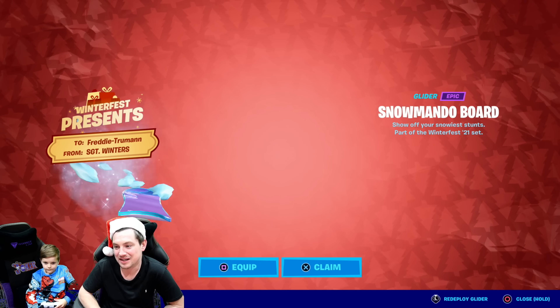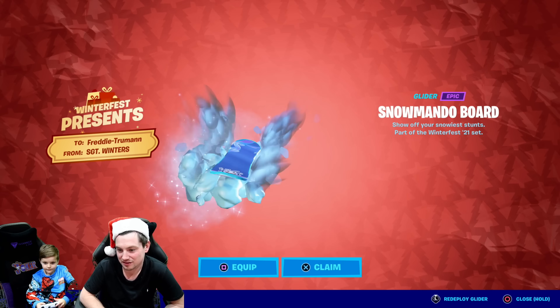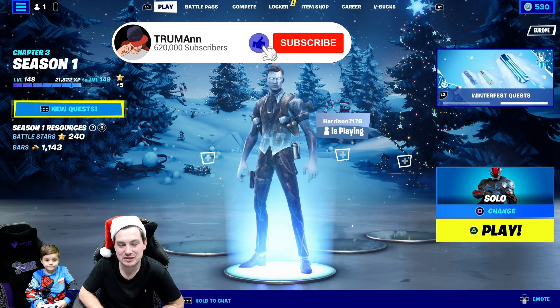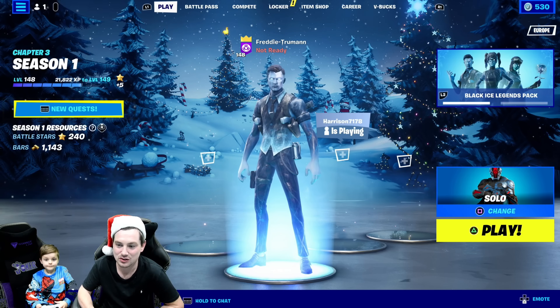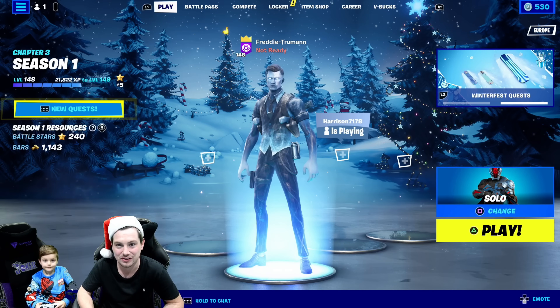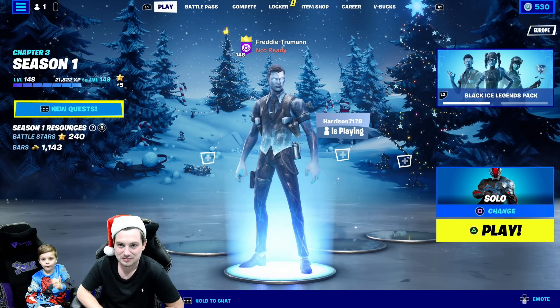So there it is Freddie — your free Snowmando glider board. Cool right? So cool. So I'm Truman, this is my little boy Freddie and we upload videos every day together. So that is what the new Frozen Midas skin looks like in game. Ten out of ten skin, it's worth the V-Bucks. That whole bundle is worth the V-Bucks in my opinion. I'm Truman, I'll see you in tomorrow's video. I'm out. I'm Freddie and I'm out.